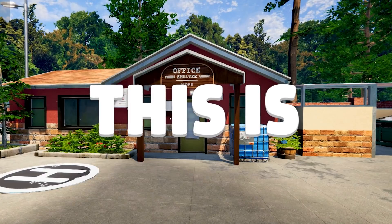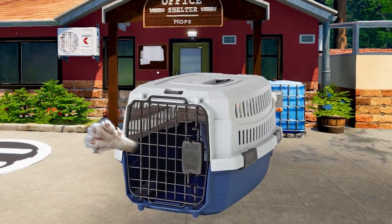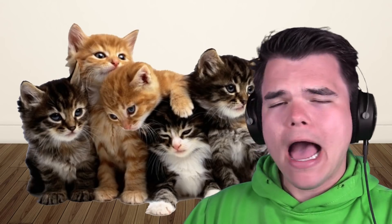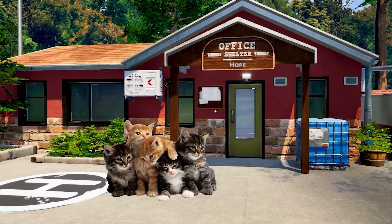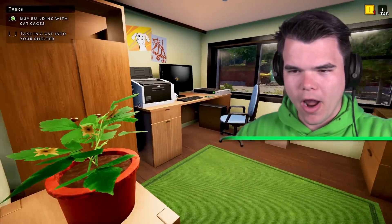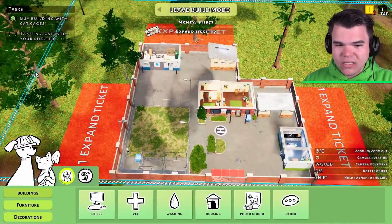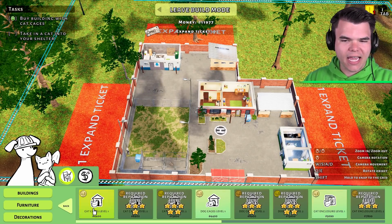Welcome back to Home, this is my animal sanctuary and today I'm gonna buy cat cages. That's right, I'm gonna be taking little cats into my shelter. All we gotta do is go to my computer right in here, enter build mode, and buy ourselves a cat enclosure or cat cages.